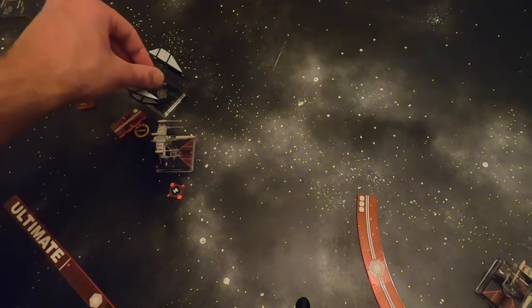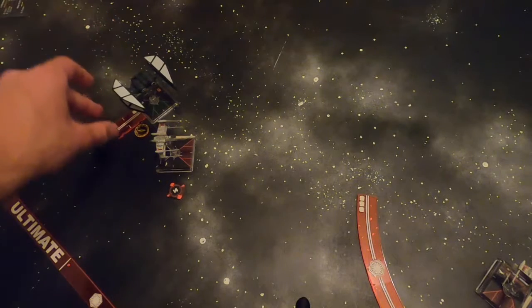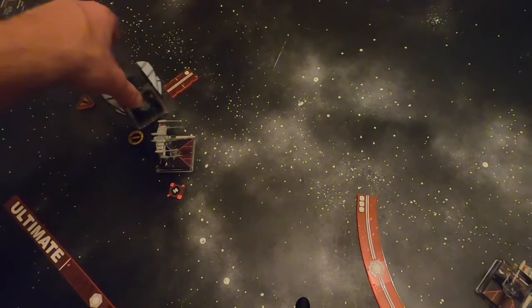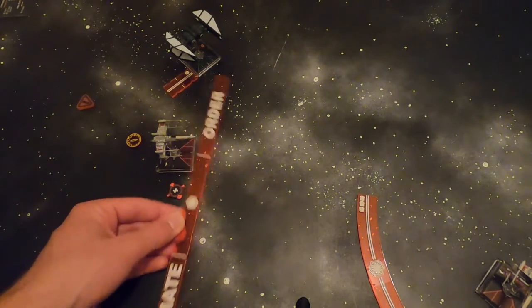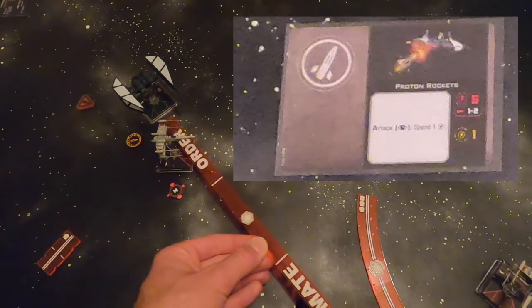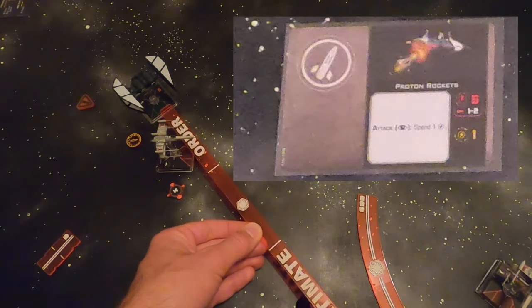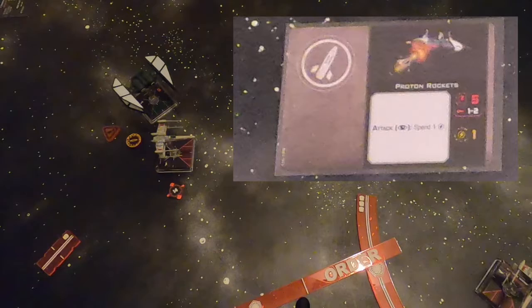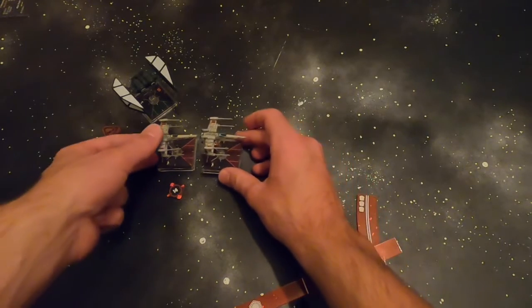Focus and target lock with 3 attack dice is actually super strong — it's just that we want those 4 dice. So is there anything we can do? In this case, the answer is to equip Proton Rockets. We have a beautiful bullseye arc, which is the situation most of the time with Breach in these scenarios, and you'll be able to roll 5 attack dice against that X-Wing. The beauty of Proton Rockets is they work at range 1 to 2, so they can work in other situations too.